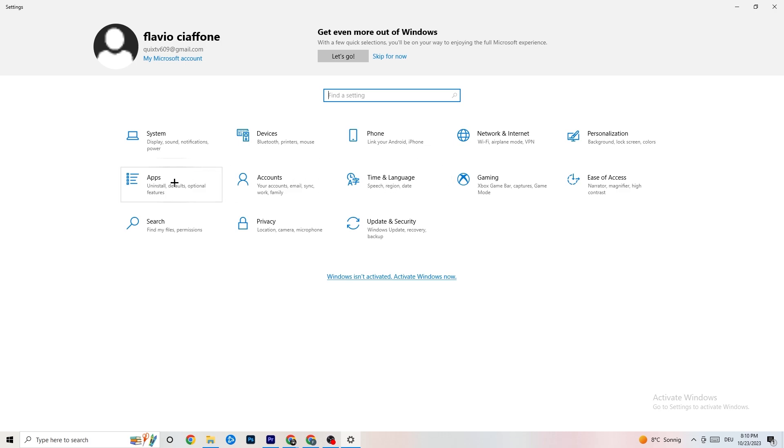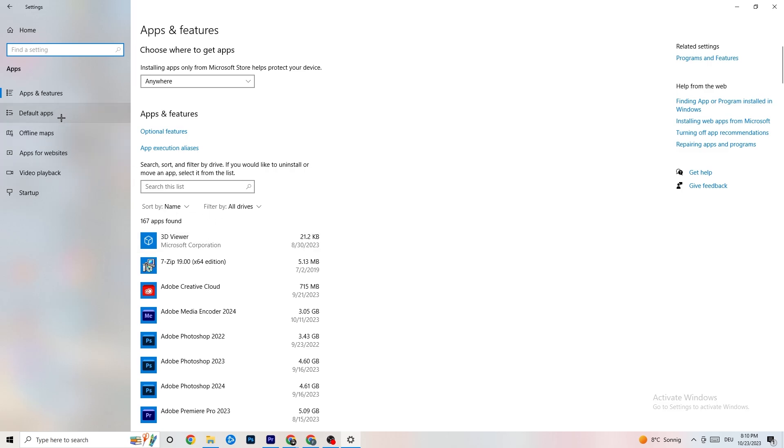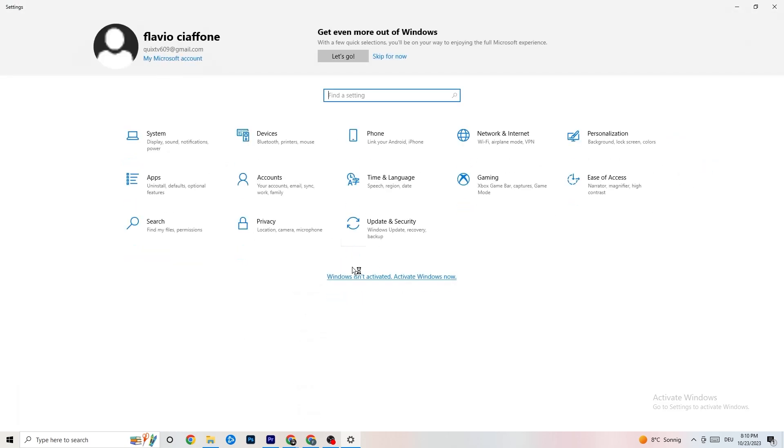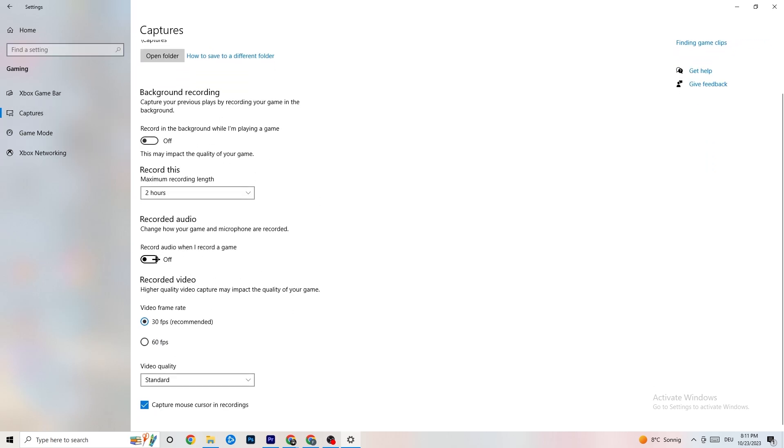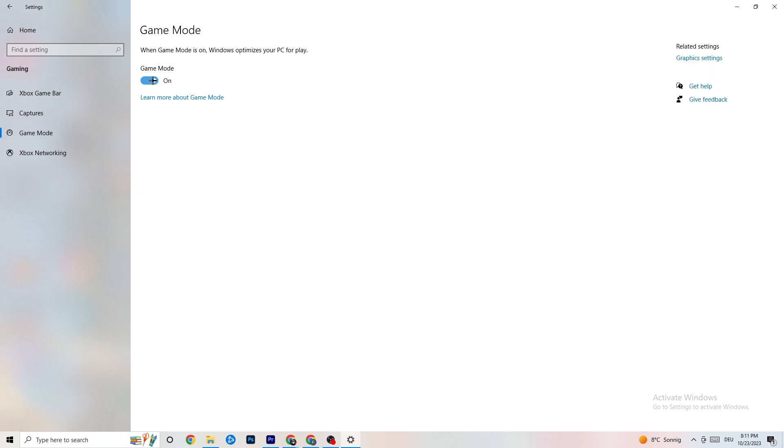Go back to Settings, click 'Apps,' then click 'Gaming.' Under 'Xbox Game Bar,' turn it off — you don't need it and it will drain performance. Under 'Captures,' turn that off too, because background recording can cause mid-game crashes or FPS stuttering. For 'Game Mode,' it works better on for some people and off for others, so try it out.